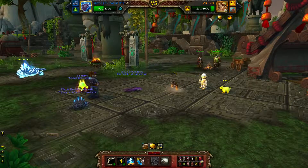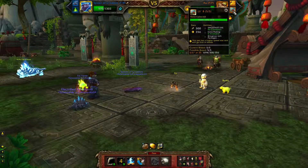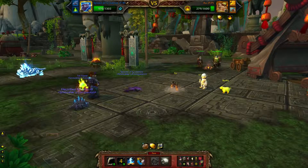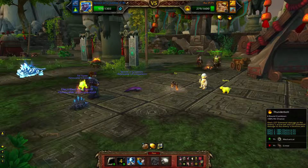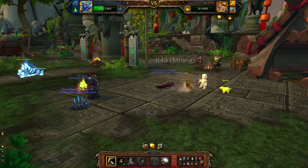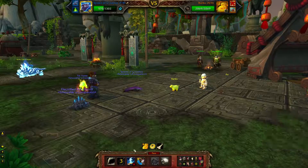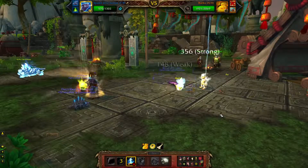Depending on how low he is — the pet in the back, Little B, is a Mechanical, and the other one is just a critter — Thunderbolt is very strong against him. He's down to 279 right now, and Swallow You Whole is guesstimated to hit around 227, so I would just finish him off with that. If I happened to crit on my Dive, then I would do Thunderbolt instead. It's really nice to get the back pet down a bit, so even though it does lower damage to the front pet, I am going to do it now because I want to weaken his back pet.